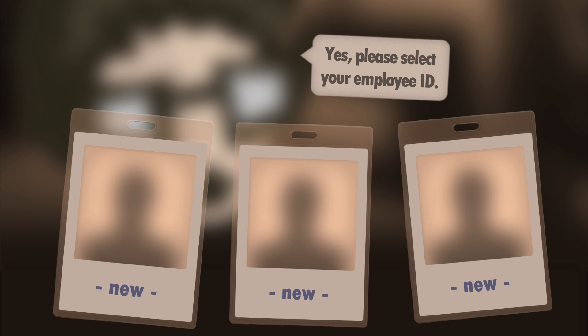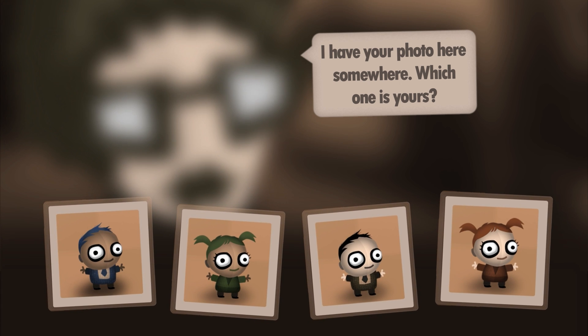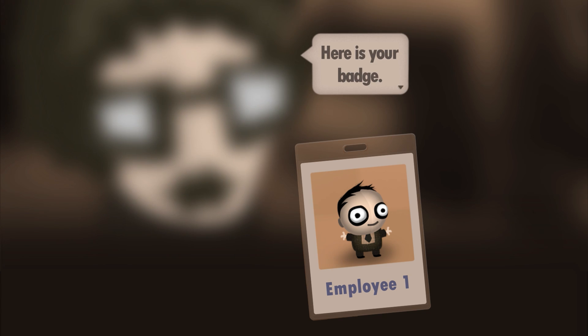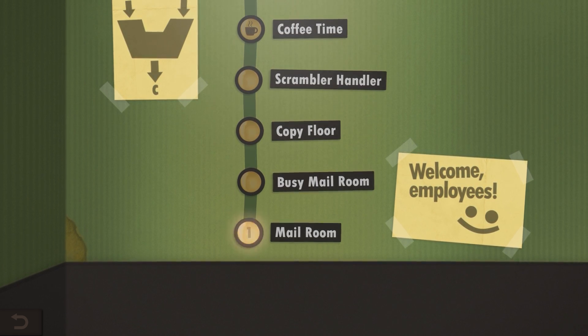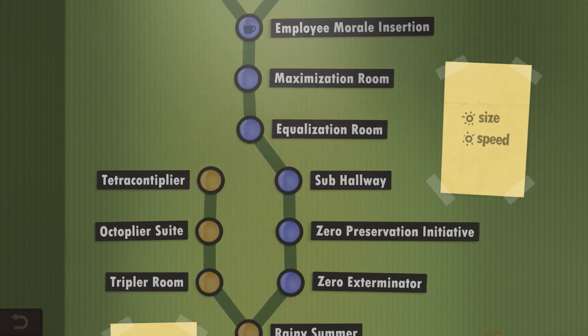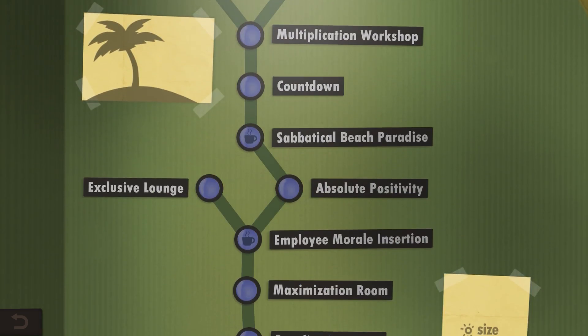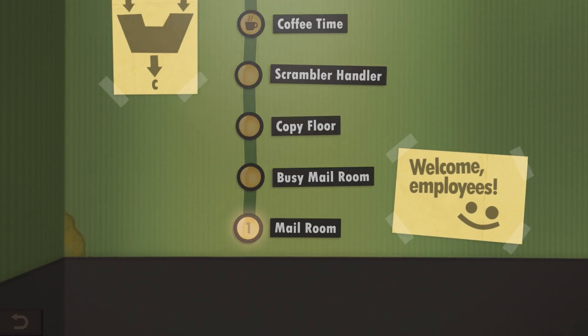The game asks me to select my employee ID. I'll be this one here. Employee number one — that would be me. Creepy guy with the big eyes. Here's my badge. Please proceed to the elevator. Every one of these circles represents a puzzle. You've got to climb the corporate ladder, make your way all the way up to the top. We've got a long way to go. There are also side paths — optional side quests or something. Mail room: this is where it gets started.